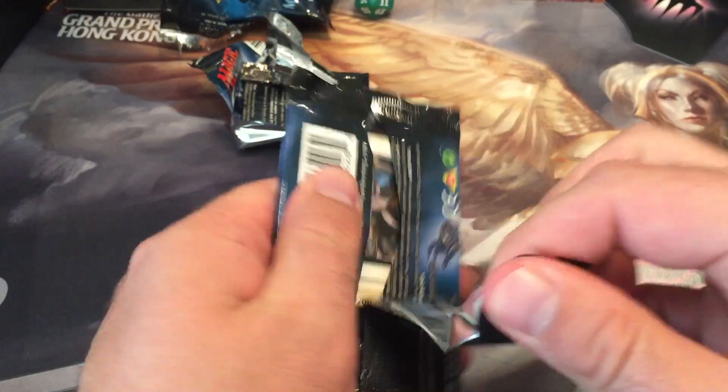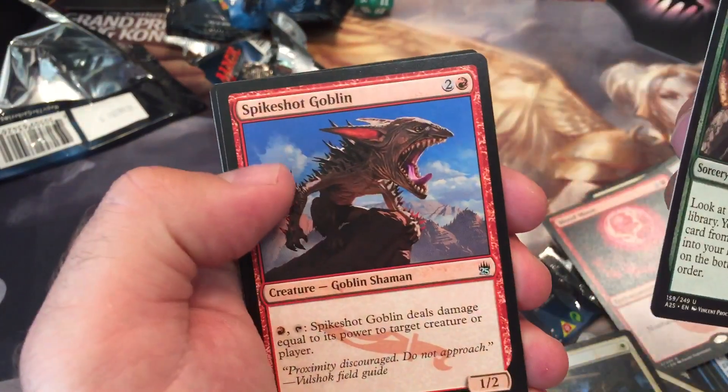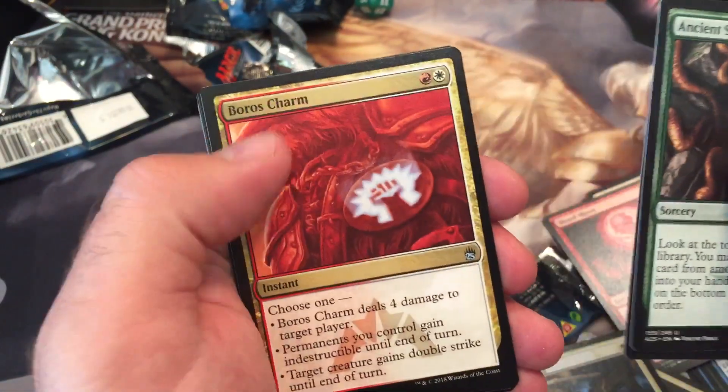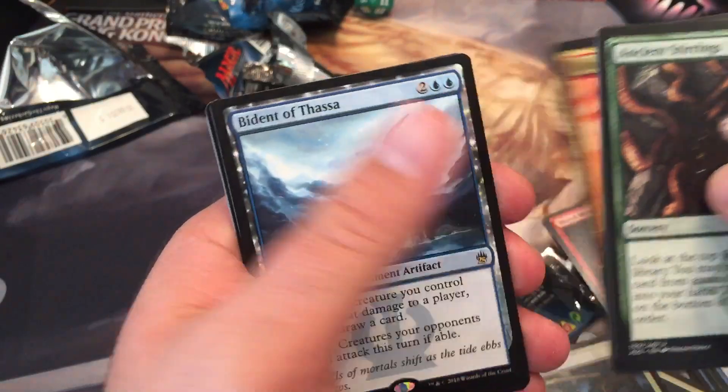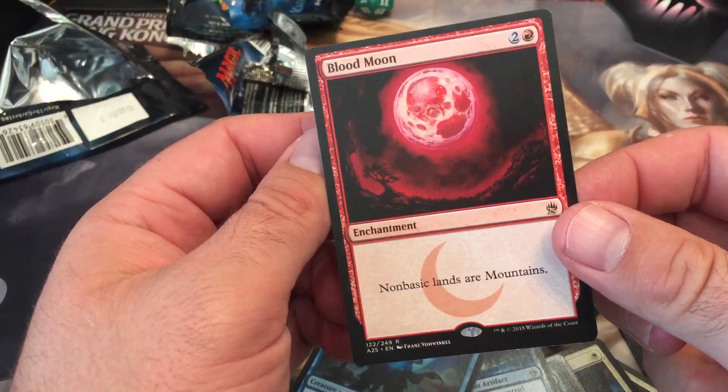And for our third pack — Ancient Stirrings, Spike Shot Goblin, World's Charm, that's good on common, and a Bident Aftasa with a Foil Wheelbender. That's sexy.